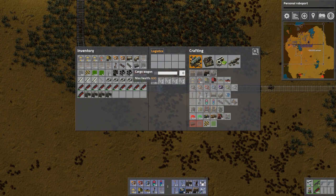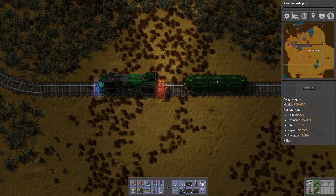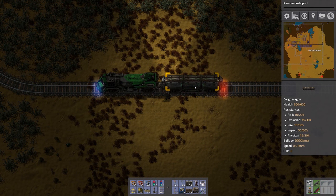If you have a cargo wagon, you can attach it to the train by simply having it very close to it and it will automatically snap to the tracks. When you get close to the actual locomotive it will snap to it as well, and then you click to confirm.